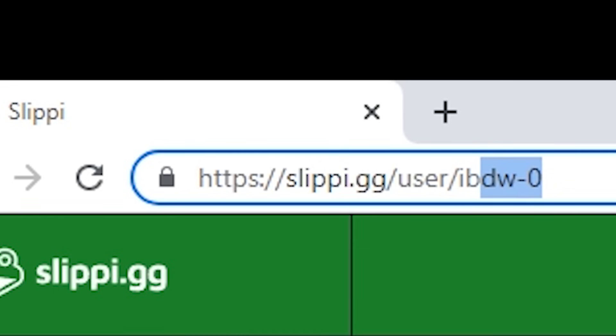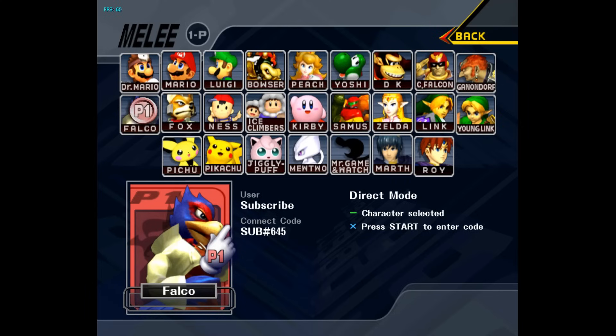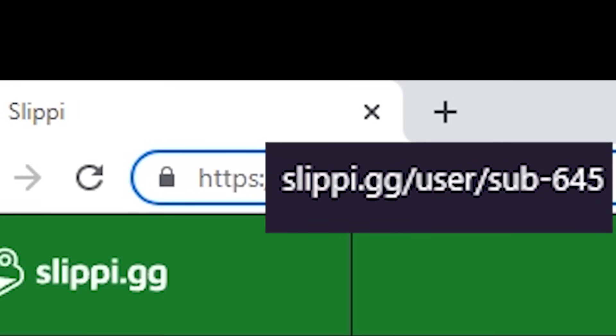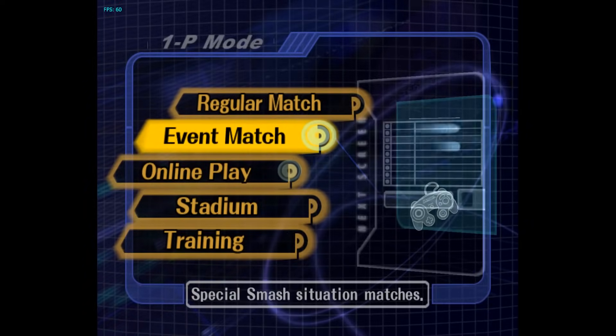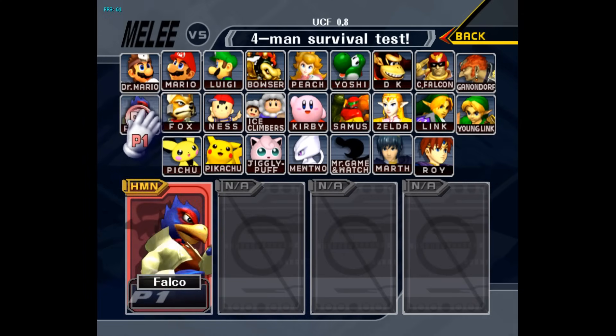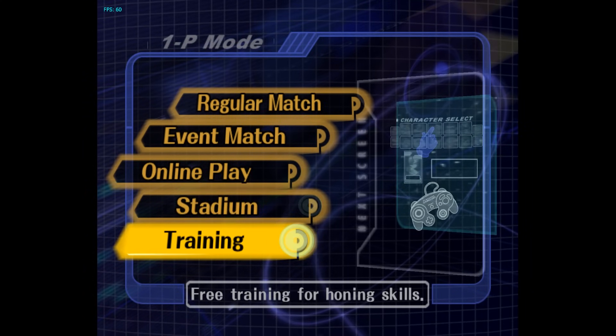If you want to see your friend's ranking, go to the URL slippi.gg/user/ and type your friend's connect code. For example, my code is SUB#645, so in the URL I would put SUB-645. To play your friends in person on your PC setup, go to Versus Mode, then Melee. If you want to move around by yourself and test your buttons and do some training, go to Training Mode.